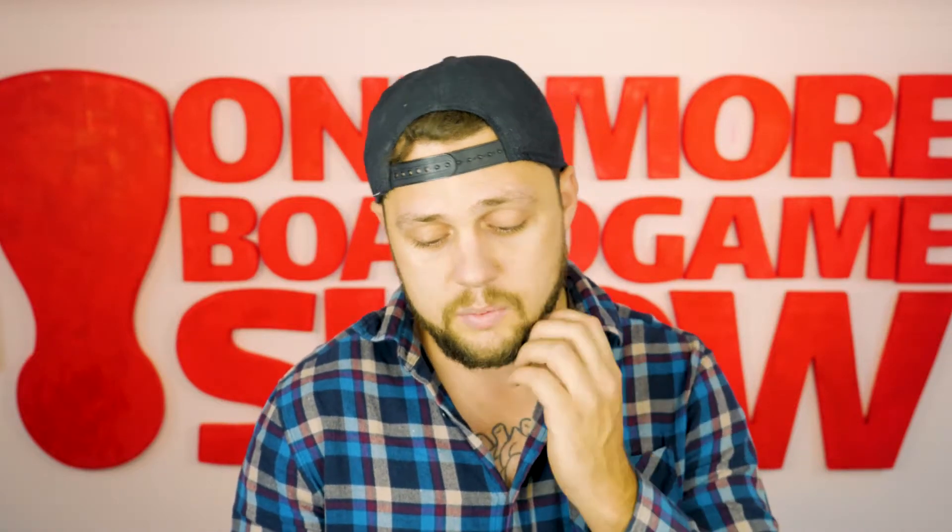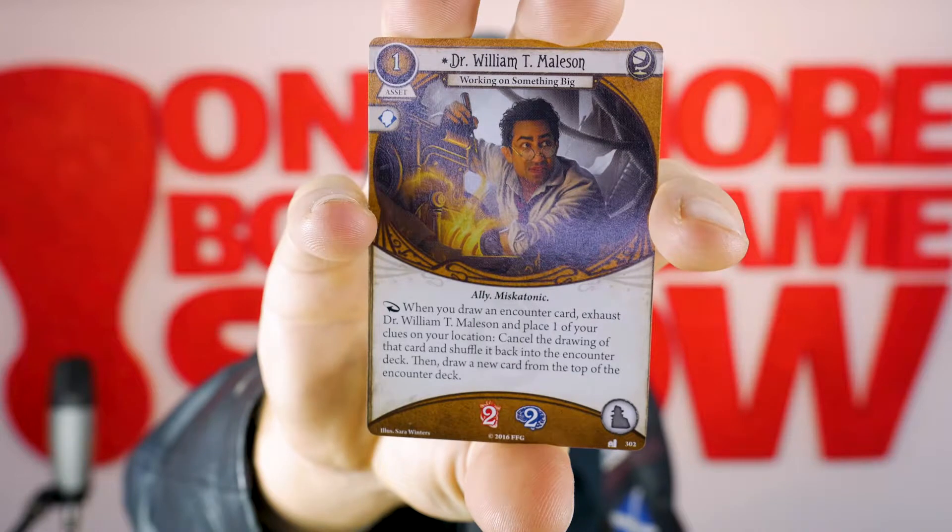So next we're up to the oranges, and we've got an ally — it's an asset, cost of 1, level 0 — Dr. William T. Melson. When you draw an encounter card, exhaust Dr. William T. Melson and place one of your clues on your location. Cancel the drawing of that card and shuffle it back into your encounter deck. Then draw a new card from the top of the encounter deck.